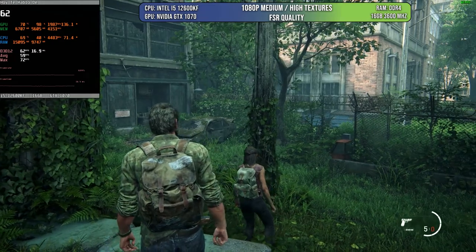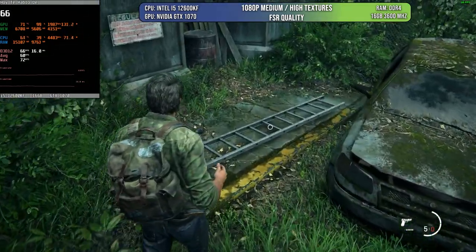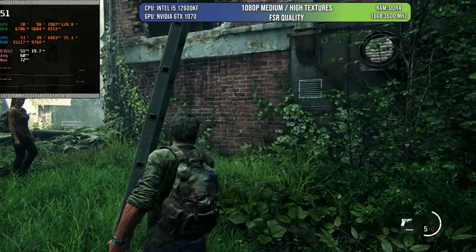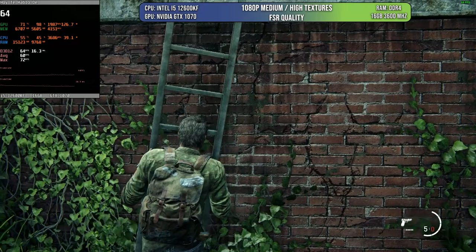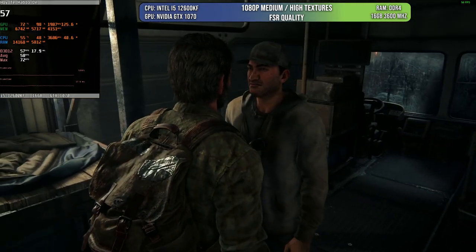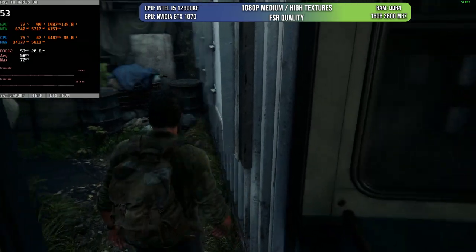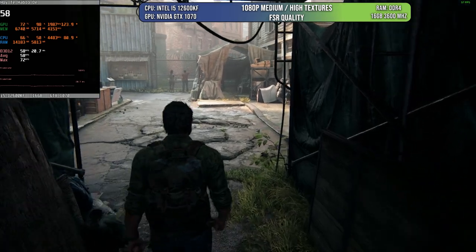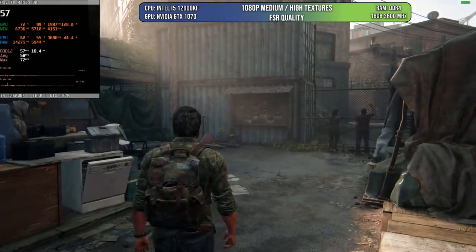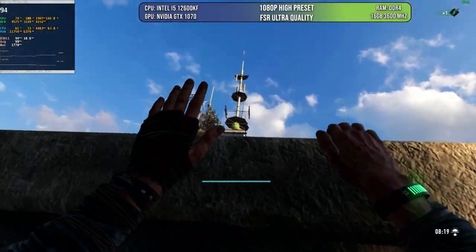The first game I'm going to test, which has become my standard, is The Last of Us Part 1. I know this is not the best port or most optimized game, but it has been improving a lot recently. The 1070 is still capable of playing it at medium quality with high textures, using FSR Quality to maintain above 45–50 fps — it can dip lower at some points but hits up to 72 fps. Frame rate is variable due to the nature of the game, but you'll have a very good experience at 1080p, normally above 50 fps.